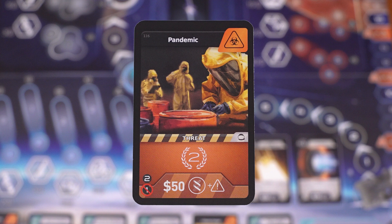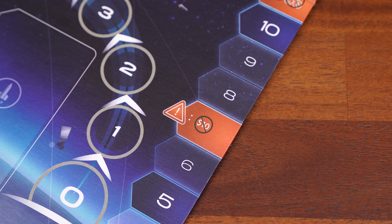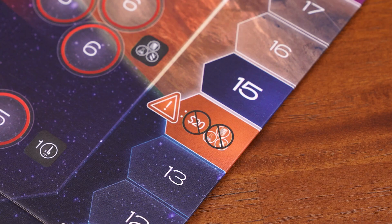Threat cards are slightly different and are only worth victory points, as indicated by the number two symbol. Their cost is at the bottom as well, but there is an exclamation mark symbol indicating that the cost increases depending on where your player marker is on the scoring track. For instance, if you're on or past the first marker, these threat cards require an additional 10 credits to buy. If you're on or past the second marker, they cost an additional 20 credits plus one additional symbol of any kind.